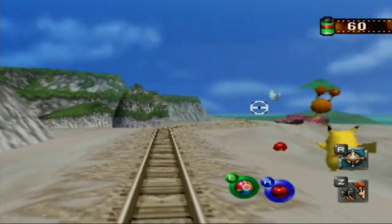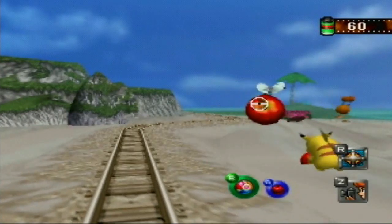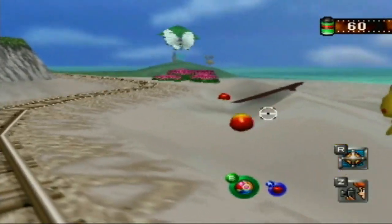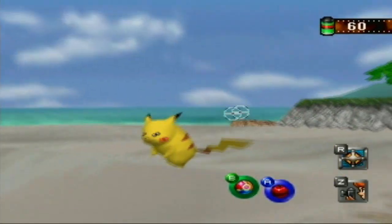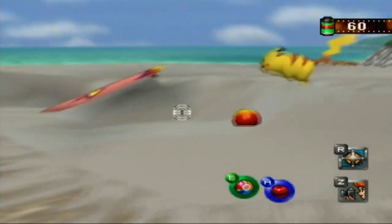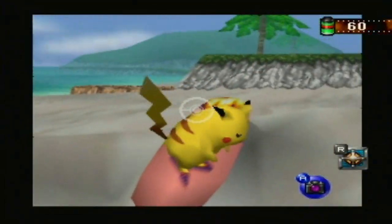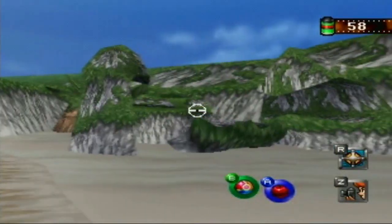First of all, since we have apples here, we're going to lure Pikachu over there to that surfboard. And you've guessed it — Pikachu gets on the surfboard and does a cool pose, and that is Surfing Pikachu.